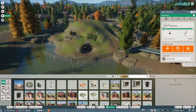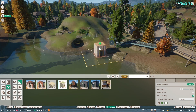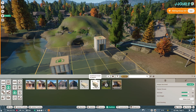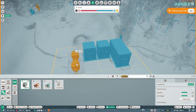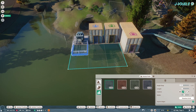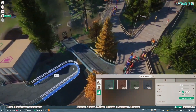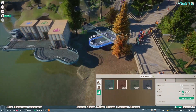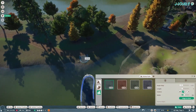Behind the prairie dogs, over the lake, you're going to want to put in a keeper hut, a staff room, a research station, a transformer, and a path that connects all of those on either side, so you'll be able to see from what's happening in front of you. Just connecting it across both sides.